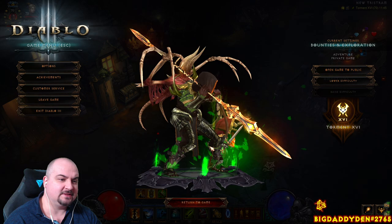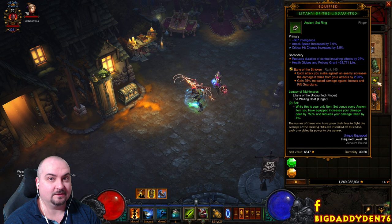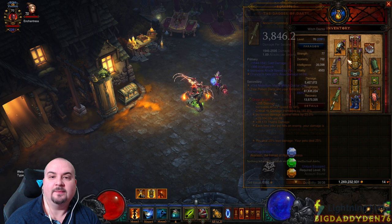This is LON Carnival guys — Legacy of Nightmares Carnival, the green ring set. We're using this set particularly so that we can add Stricken in to kill the Rift Guardian. It's a GR solo push build and it's amazing with the Dregs of Lies pet gem and Sliver of Terror. It's really powerful.